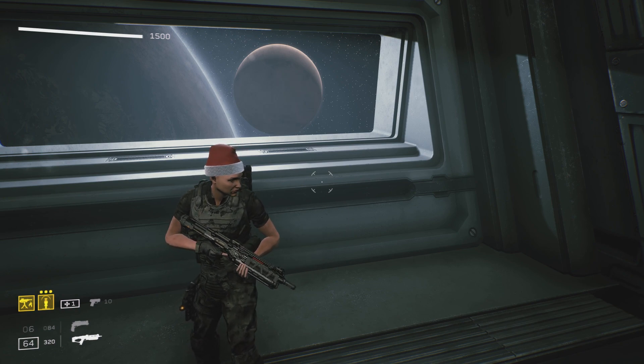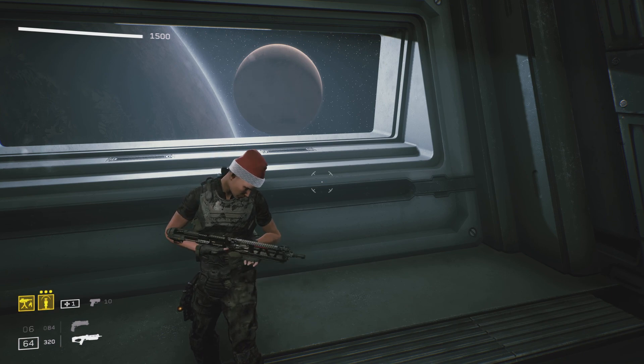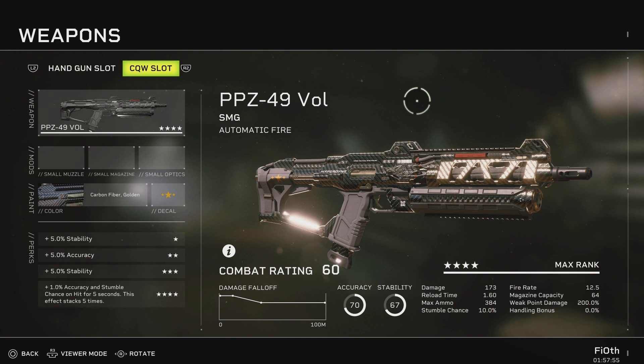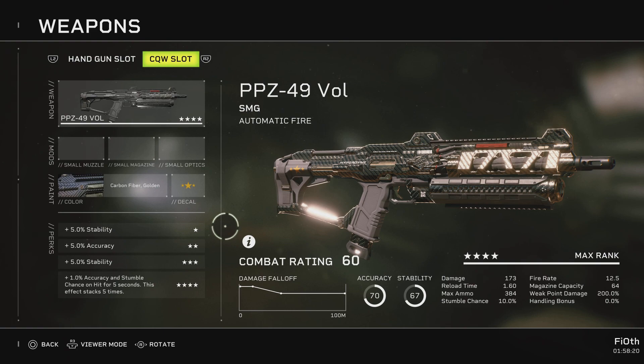I know some people are still trying for the Kramer — keep going, marines, you're gonna get it. The gun itself is the PPZ 49 Vol, an SMG with very healthy stats: accuracy of 70, stability of 67, damage of 173, reload time of 1.6, max ammo reserves of 384, stumble chance of 10, fire rate of 12.5, magazine capacity of 64, weak point damage of 200, and no handling bonus. It's four stars, reading plus five stability, plus five accuracy, plus five stability again, and plus one accuracy and stumble chance on hit for five seconds, stacking up to five times.